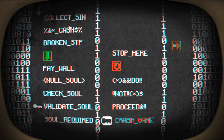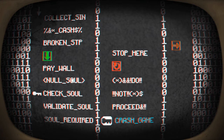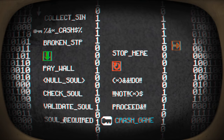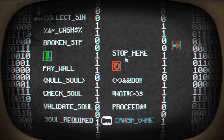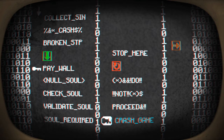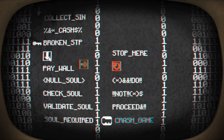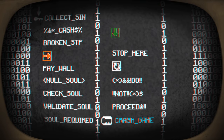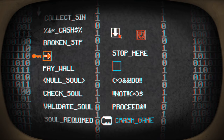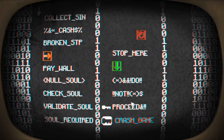We're getting a little bit more complex here. Collect sin. Cash. Broken stop or something. The paywall. Null soul. Check soul. Validate soul. Soul required. I don't want to do that. So I need to go over to this column to get to the crash game thing. We have another little arrow here - that's going to go to the other column. But of course the loop makes it go back to the beginning, so let's put the arrow down here. And that can just hang out there. Do not proceed. Crash game. We've done it.